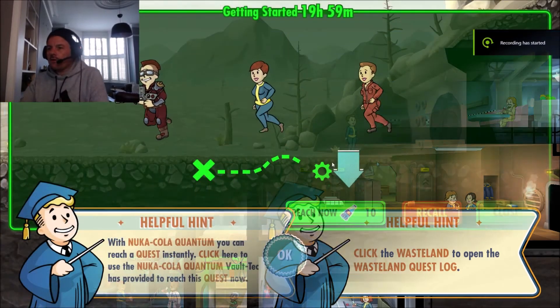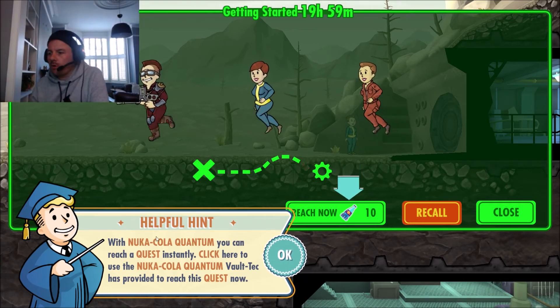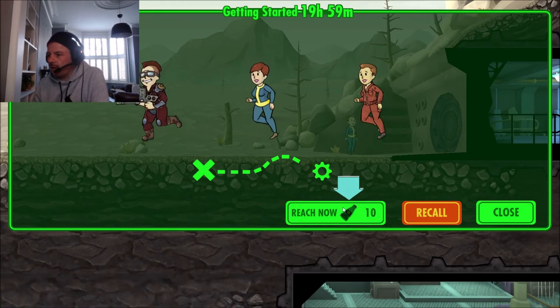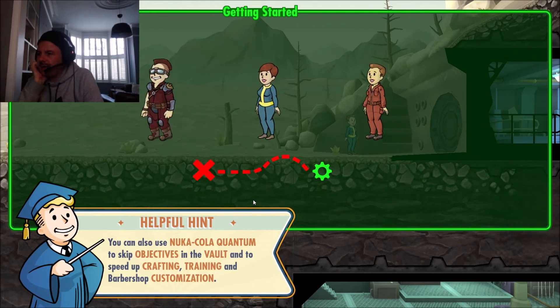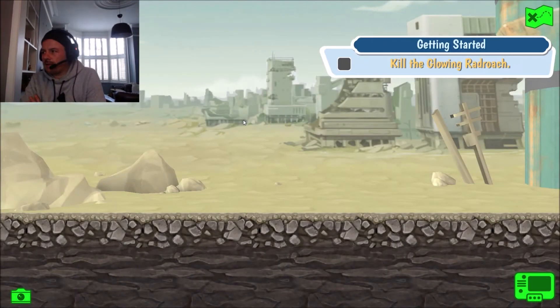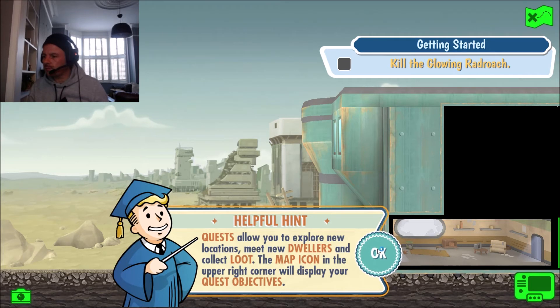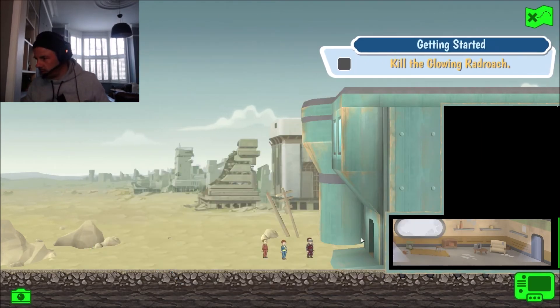We're back after the reboot. With Nuka-Cola Quantum you can reach your quest instantly - it would have taken 12 hours but we used one to skip ahead. We're now at the first quest. Quests allow you to explore new locations, meet dwellers, and collect loot. Click to continue - and don't forget to fire. Let's click into the first room - nothing to collect here. Next room has a nice photo loot pickup.